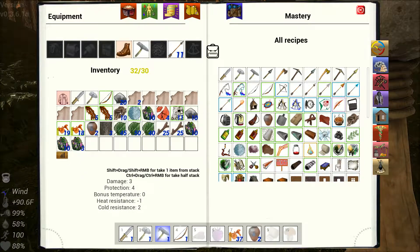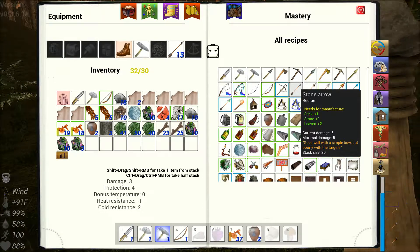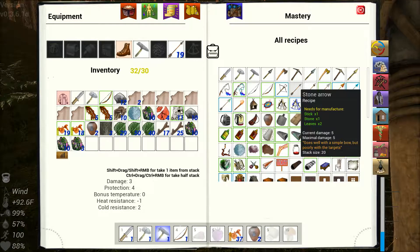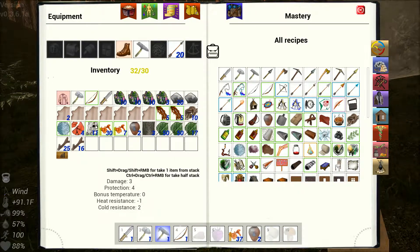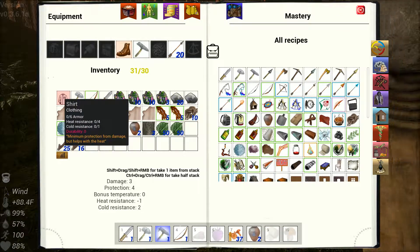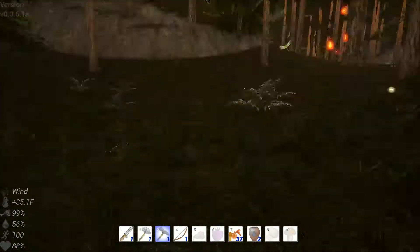Oh gosh, I ended up with a lot of that. Let's make a few arrows to get rid of some stones and leaves. We've got as much stone as we need right now. That shirt — I can fix it with a sewing kit but I'm gonna drop it, and I meant to leave that clay at home.